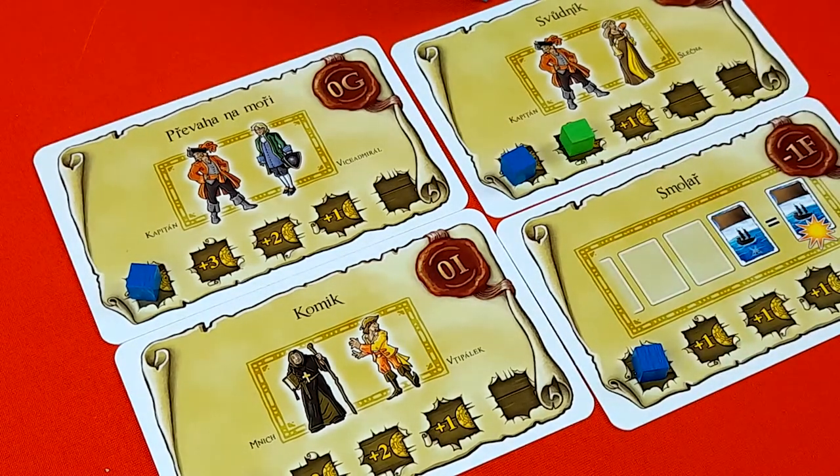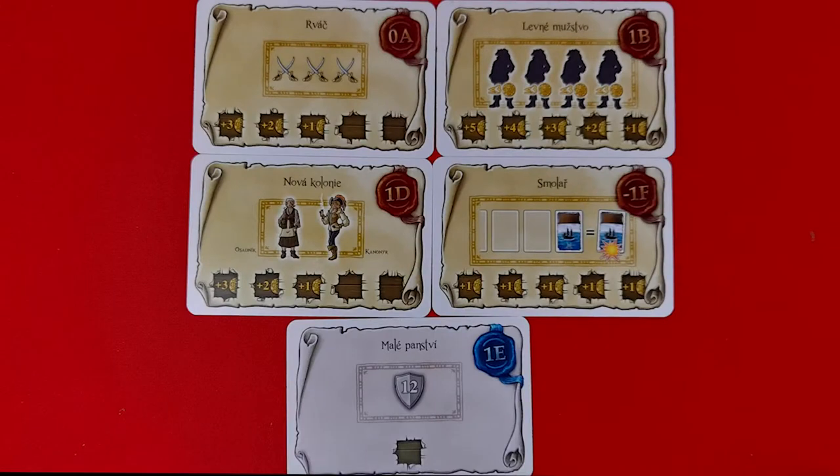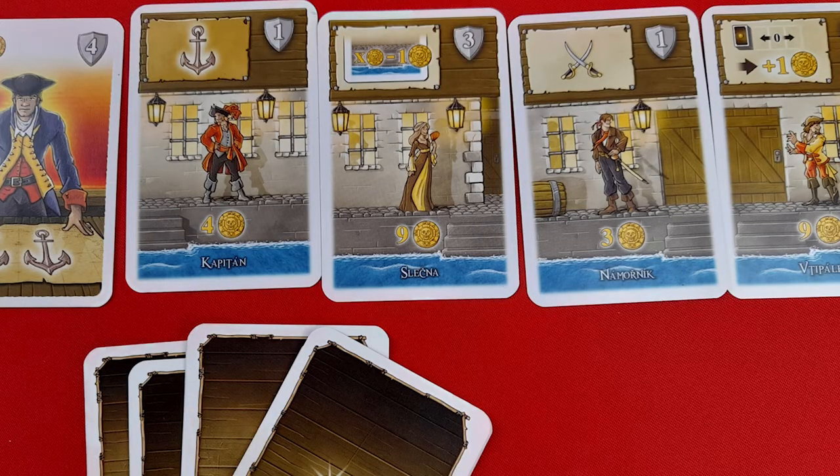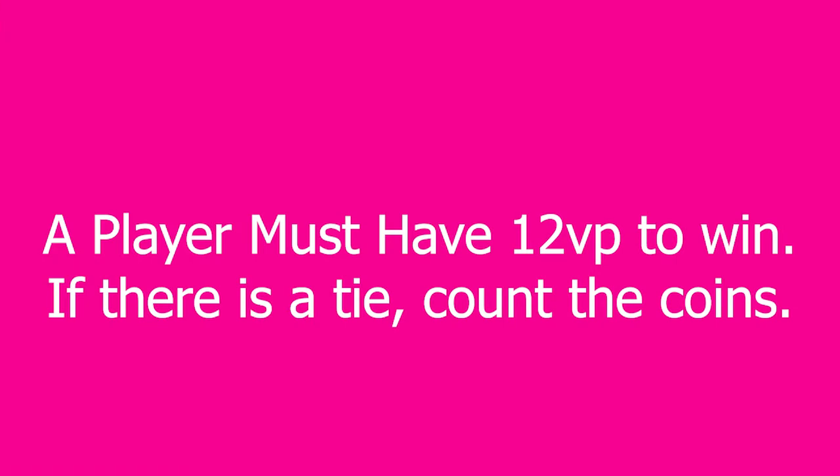Once you are able to claim two contracts, you collect one victory point. If you're able to complete three contracts, you will collect two victory points. There are lots of different types of contracts to complete, so we won't go over each of them, but if you're unsure of the requirements for a particular contract, just refer to the rulebook which breaks down each of them. In competitive play, just like the original game, the first player to 12 victory points triggers the end of the game. Once that round is completed, if no one else has 12 victory points, that player is the winner. If more than one player has 12, count the coins in their hand — the one with the most is the winner, and if it's still a tie, the players share the victory.